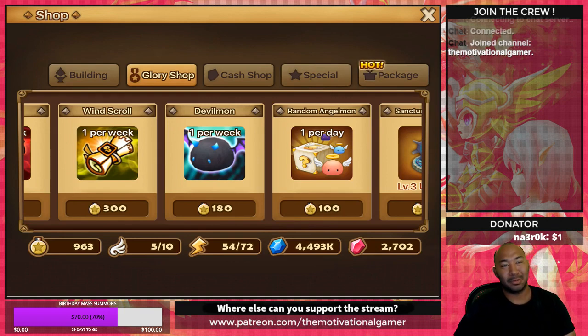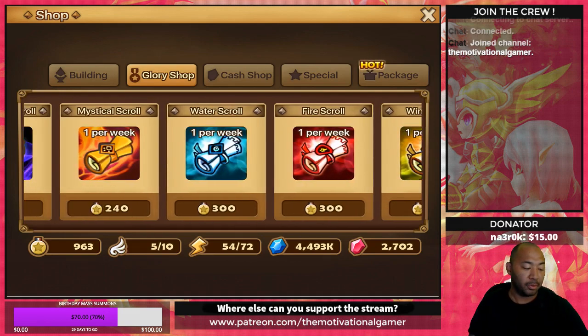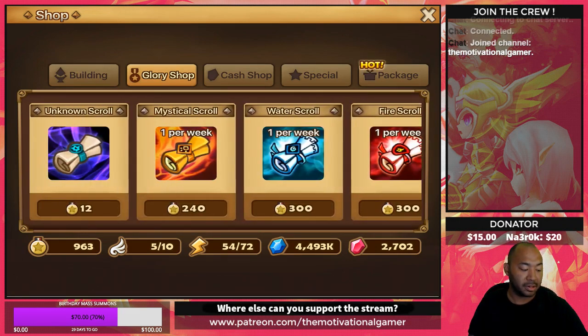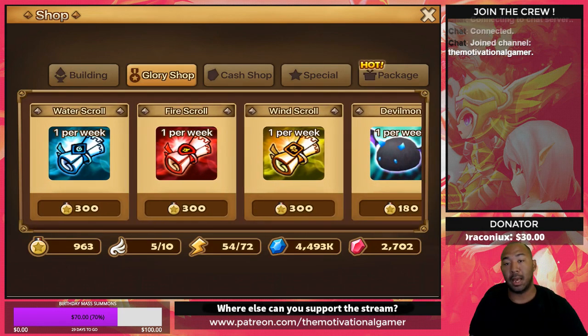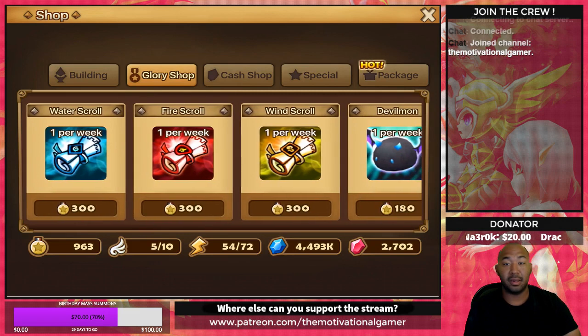Sometimes when you have just one devilmon you end up using it impulsively here and there, so I save them all up and use them at one time to give me a little more cushion to think strategically about who I'm placing them on. Devilmon is going to be one of the priorities. Now, if you're doing competitive arena — which all of you are — I don't recommend buying any of the scrolls at all. Honestly, scrolls in the glory shop are a waste of resources, and if you're buying them, you should stop right now.